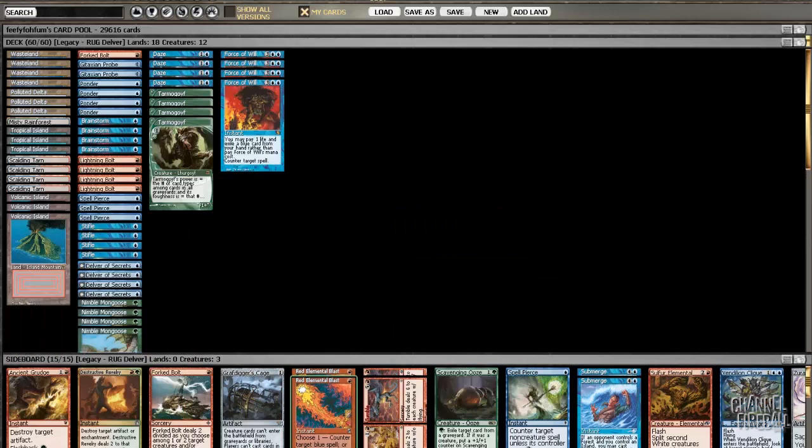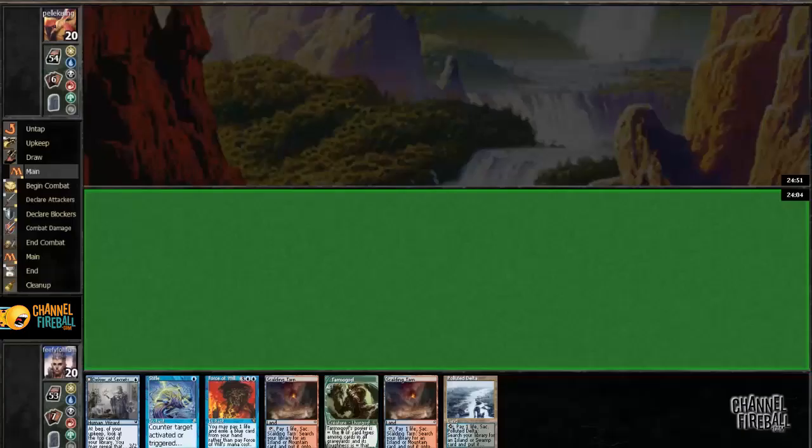And then in the sideboard, I'm trying out one Destructive Revelry and one Scavenging Ooze. Hopefully I'll get to use those and see if they're effective. The rest of the sideboard is pretty typical. It looks like my first match is starting.